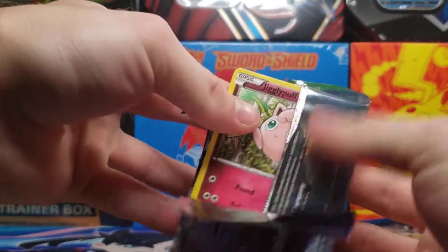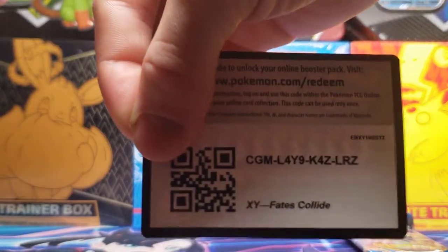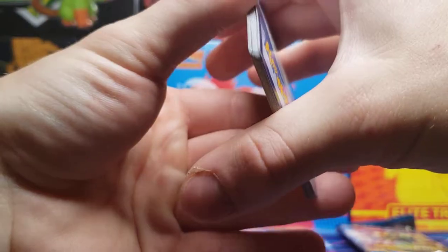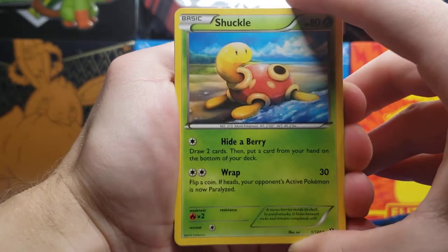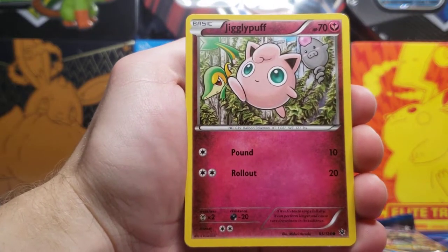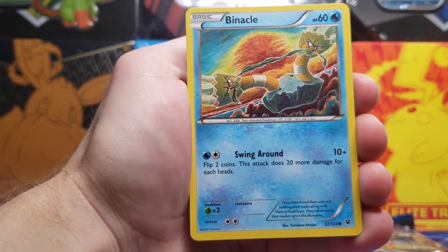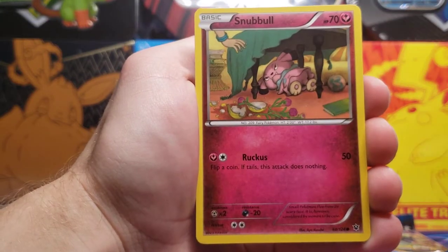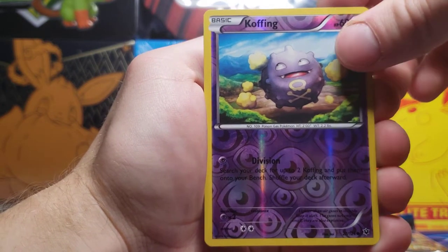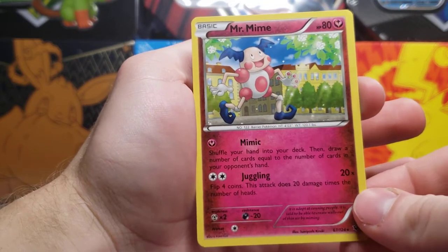Let's move on to Fates Collide. Making sure I only do three from the back for these X and Y sets. There's the code card — they always put them in weird ways in X and Y, upside down, backwards. We got a Shuckle, Lasso's Special, a Wheezing, Jigglypuff, and most of these cards I do need for my binder — Binnacle, Snubble, a very nice Snivy, Koffing Reverse Holo, and a non-holo Mr. Mime, but a very nice-looking Fairy-type card.